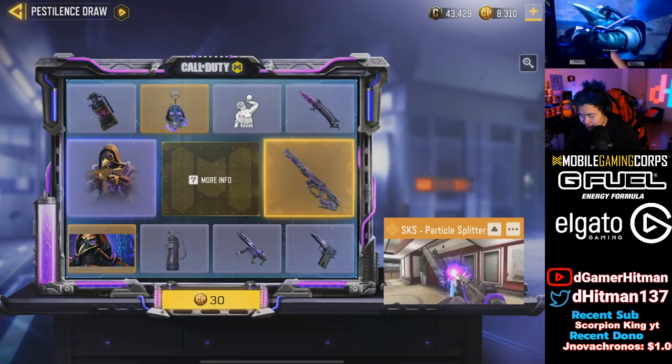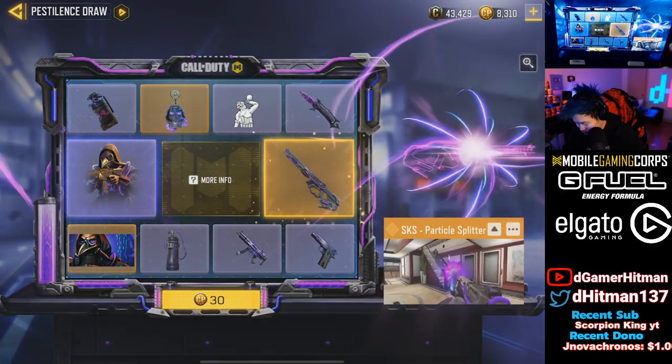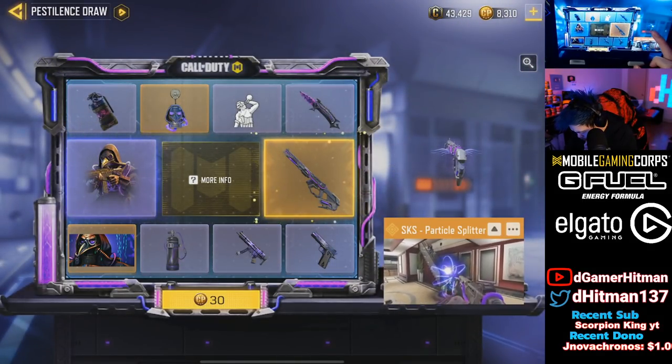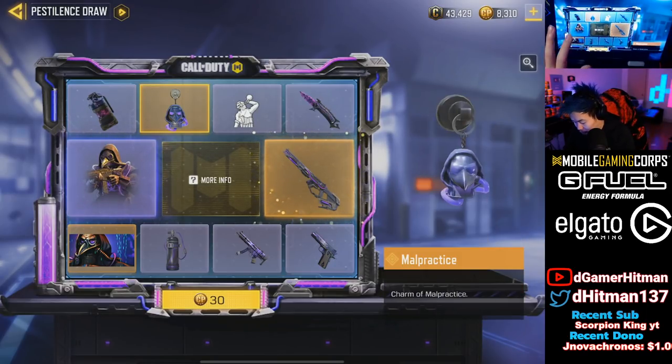That music is loud — not gonna listen to that. Let's take a look at what we have the opportunity to unlock. First we have the SKS skin — I'm not sure I like it, there's an eye on it that looks a bit weird. We have the SKS Particle skin and the Witch Doctor skin — honestly the Witch Doctor skin is sick.